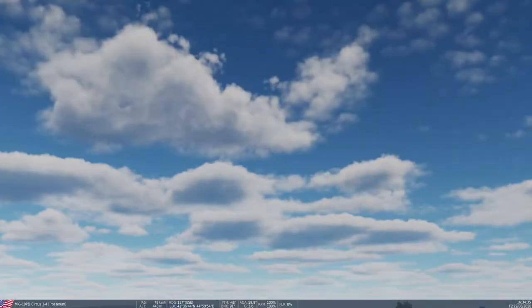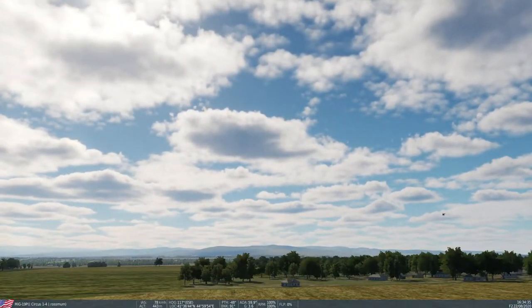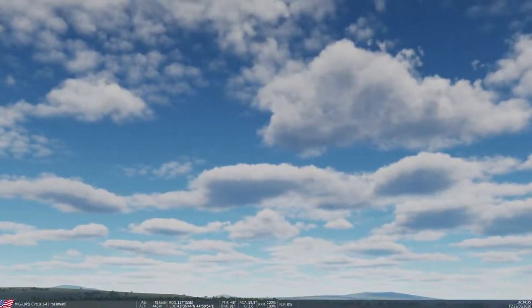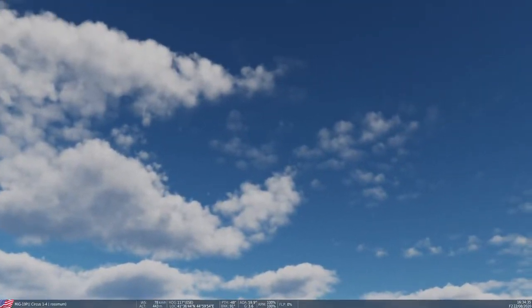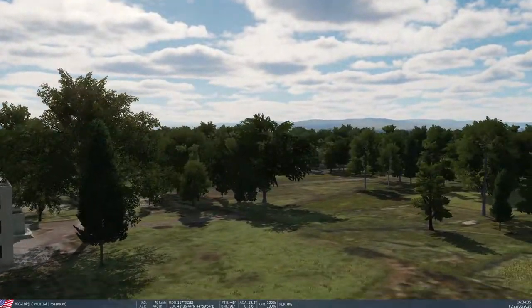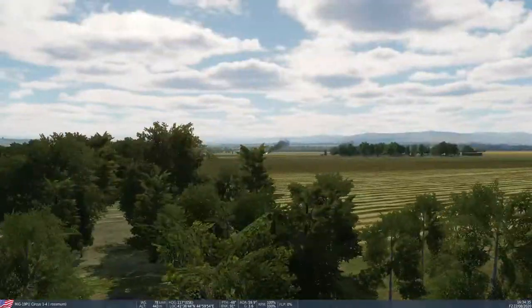That did not happen in the actual mission, which is interesting - so that's a track file bug right there. What actually happened was eventually he got close enough that he could gun me quite easily. I'm hoping the rest of the track file doesn't bug out because that would be very annoying - there were a few good fights that followed this. I'll probably post a link to the TacView in the video description so you guys will be able to see what actually happened, and if any of the other fights bug out you'll be able to consult that. But I wanted to use the in-game footage if I could because it gives a better impression from the seat, so to speak.